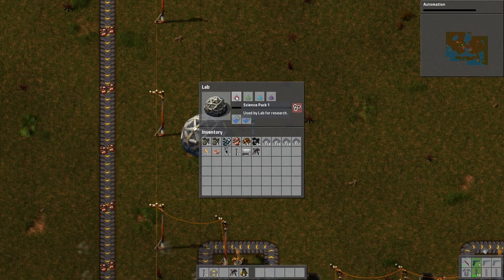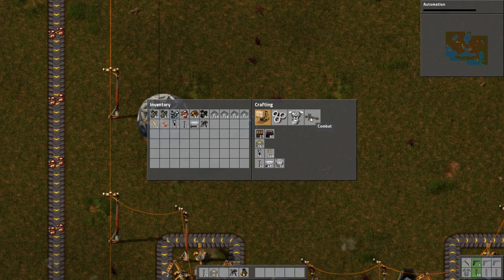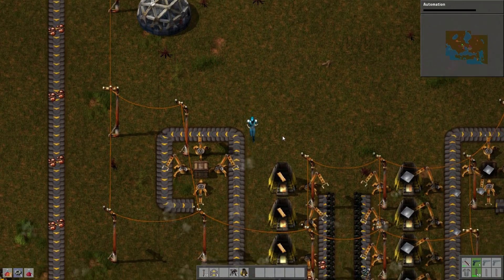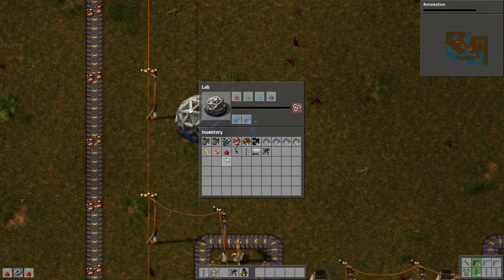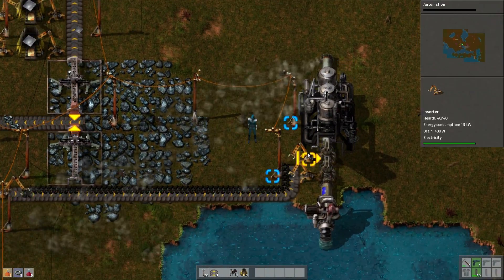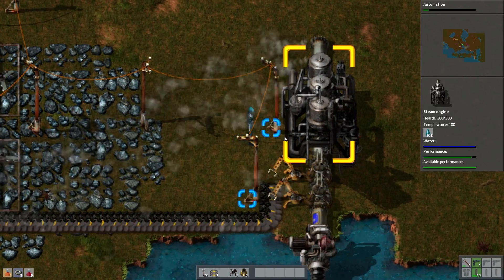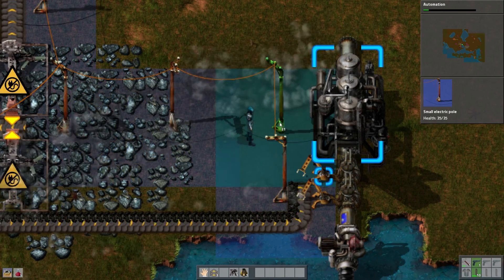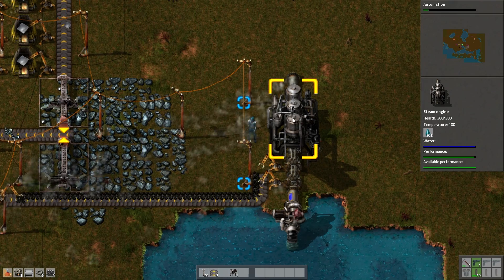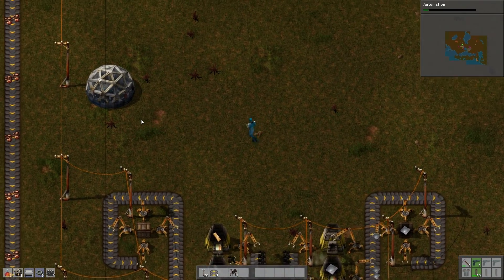To research stuff we need science packs. We only need 10 rounds of one science pack for now. This needs copper and iron — these are simple, we don't need to automate them yet. When we feed this you can see it starts to pull electricity. We are running low on production, so what we could do now is actually upgrade this — add one more boiler and one more steam engine.